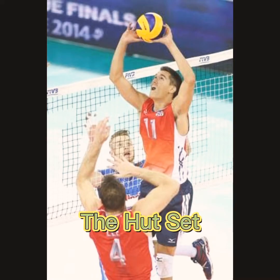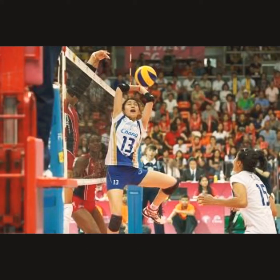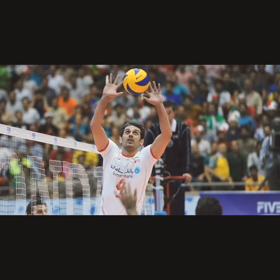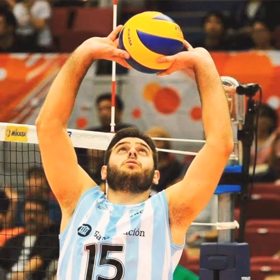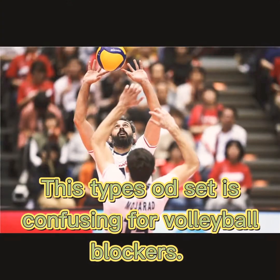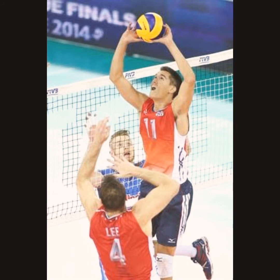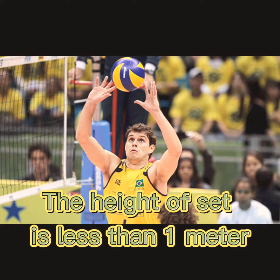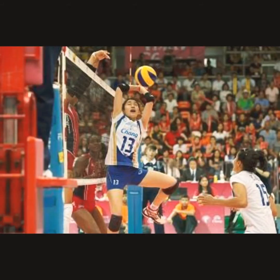Second tempo sets are recommended when the ball needs to be set to the middle hitters and the outside hitters. The hot set: the height of the set is 1 meter only, and the ball is set within 1 meter. The hot set is recommended when there's a need to set the ball to the left front hitter. The 32 set is used to make it difficult for opposing team blockers to resist an attack hit — blockers can't tell if the attack will come from the left front or the middle part of the court. The height of the set is less than 1 meter, and the ball is set to either the middle hitter or the outside hitter.